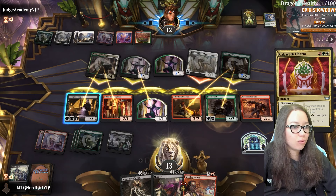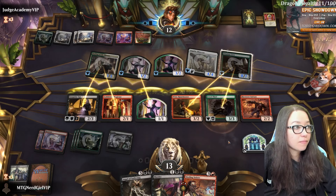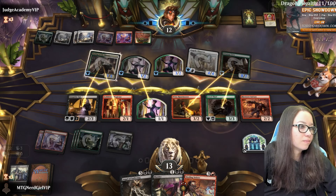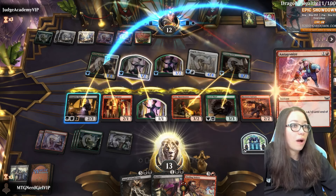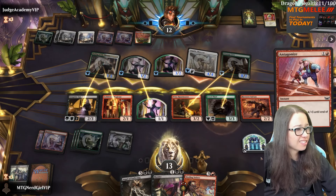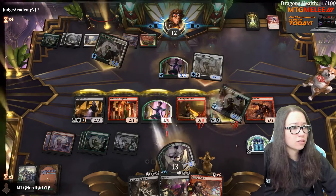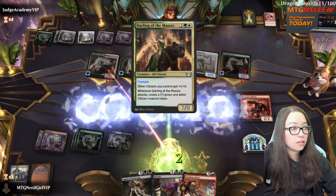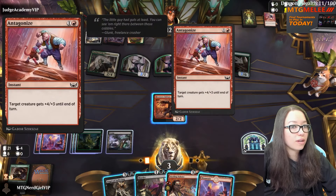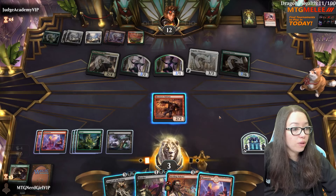I was fairly sure it was at least an uncommon. So you're using this pump spell just to kill my Magician? That does not seem worth it, but sure. Oh, this trampled too? Dang - I forgot that this gives plus one plus one and trample. Damn it. Okay, we are dead now. They have too much life. It took us too long to hit that second black source.